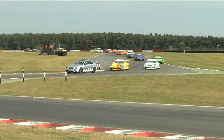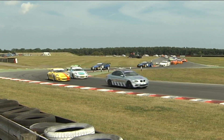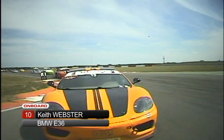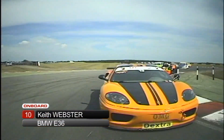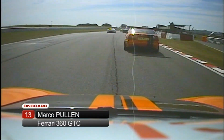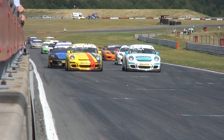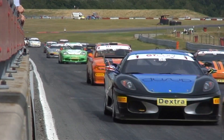The pace car brings them down through Russell, biting wheel bail for the pit lane, and then we're going to be in business with the two Porsches at the front of the grid. Alex Martin very keen to get a win after leading but going off the road in race 1. Looking back from Keith Webster's BMW and forward from Marco Pullen's Ferrari — somebody else frustrated in race 1 when he was tapped off the road.